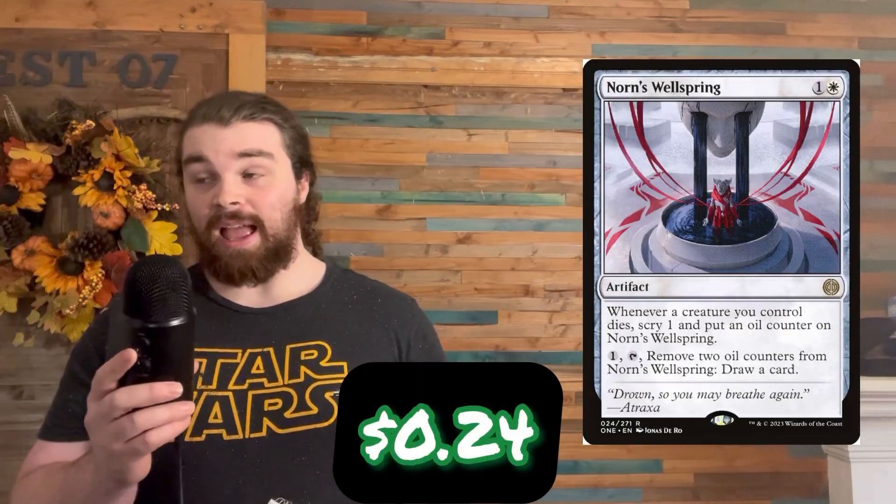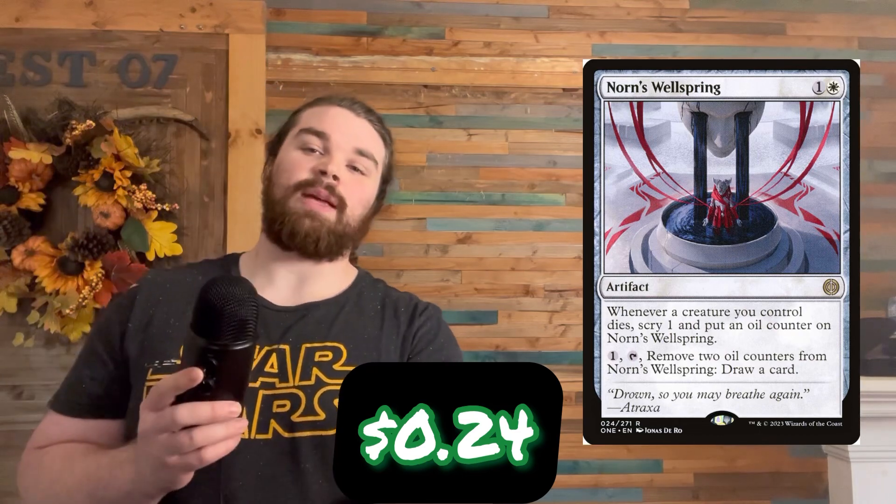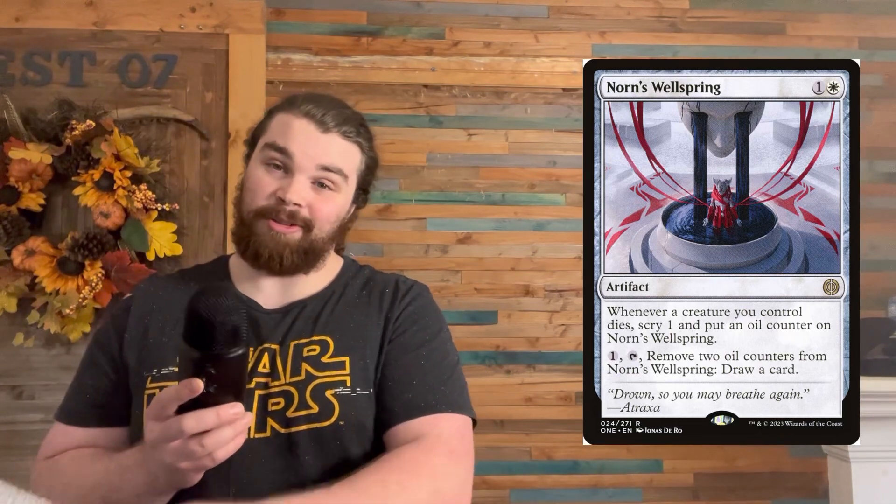Next up we have Norn's Wellspring. I really like Norn's Wellspring for the same reason I like Rumor Gatherer — whenever one of your creatures dies, you're just gonna scry. It's like free value. Throw this in an aristocrats deck and you're off to the races. Additionally, it can draw you cards, so that's amazing.